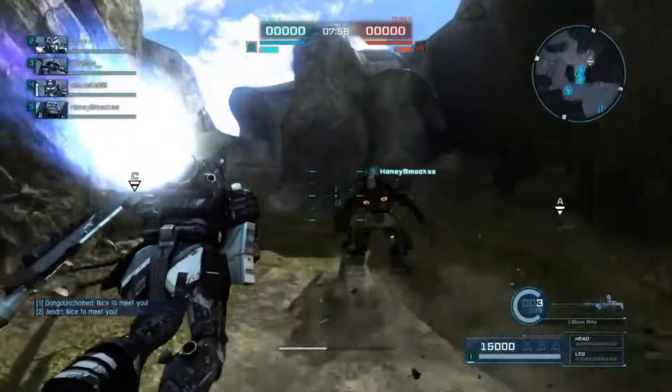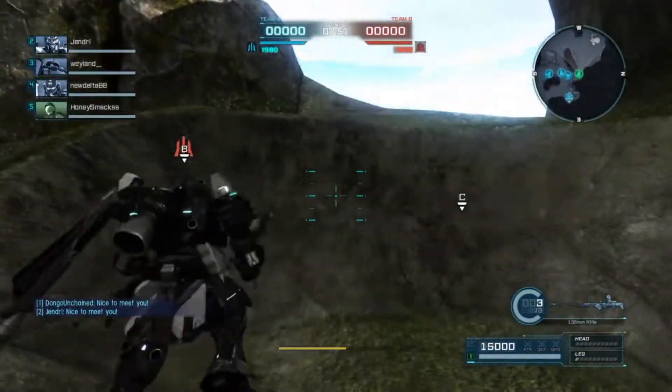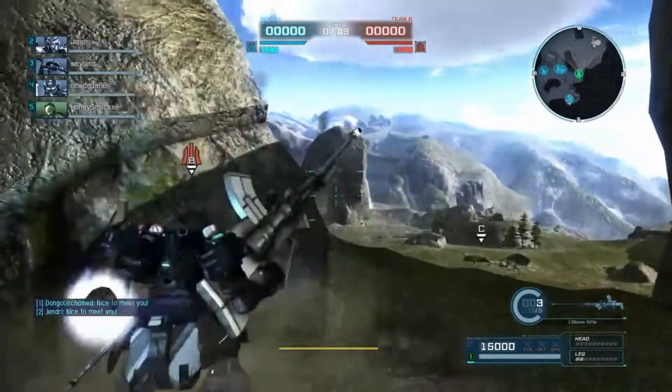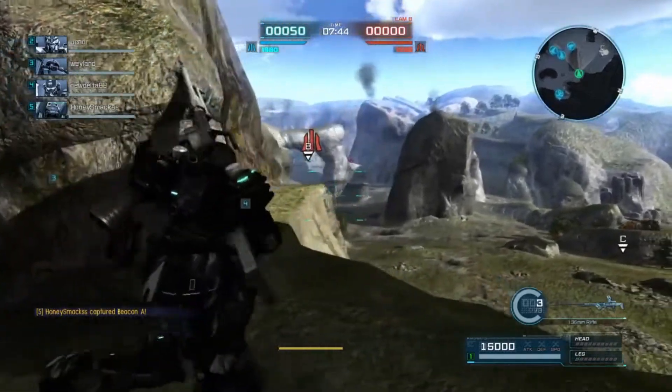I've got Gendry on my team, Wayland, I believe somebody else — Delta and Honey. Stefan's on the enemy team, and I believe someone else is too. Might be Zero — I always forget Zero. Let's see what we can do here.